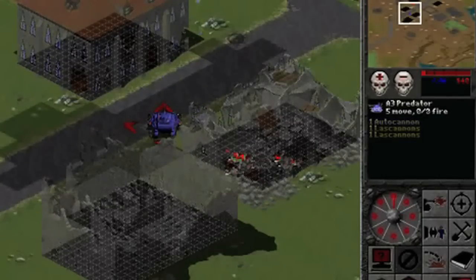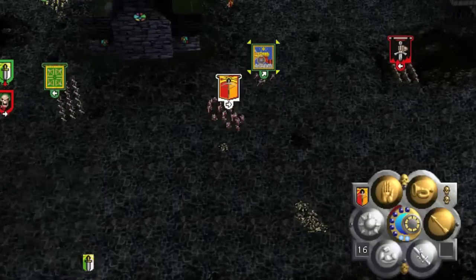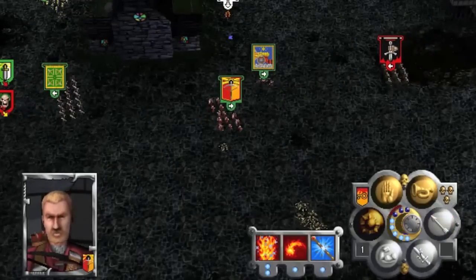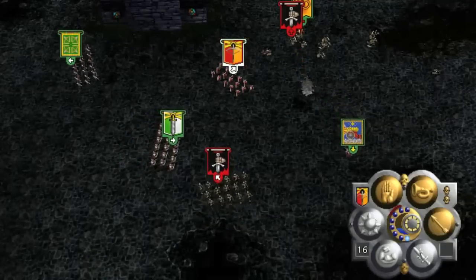Final Liberation, a turn-based game set to the staggering scale of Warhammer 40,000 Epic, arrived on PC in 1997. More tactical warfare followed in 1998 with Warhammer: Dark Omen, a sequel to Shadow of the Horned Rat, which more closely resembled the nuanced military tactics of the actual tabletop game.